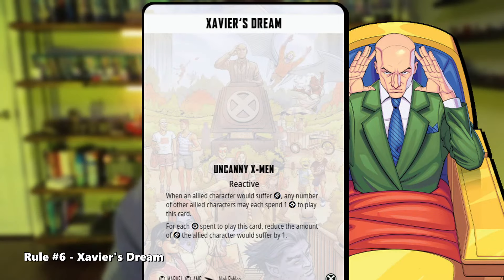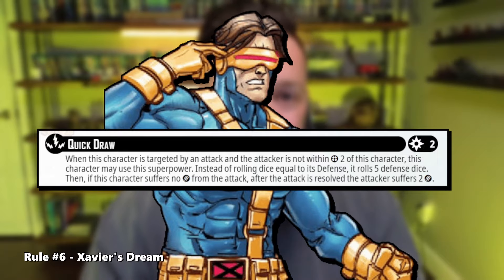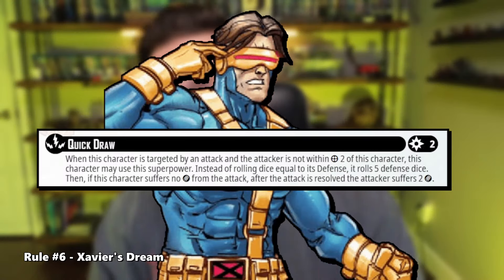Rule number six: Xavier's Dream. Let's talk about two different aspects of this card. Xavier's Dream can be used to reduce any form of damage, and it reduces the total amount of damage — not the total amount possible to receive. It can also be used to gain the benefit of a superpower like Cyclops's Quick Draw. So Cyclops can use Quick Draw with, say, two damage coming through after all the dice have been rolled, and then the Uncanny X-Men player throws down Xavier's Dream and negates that two damage. The player has then successfully met the conditions for Quick Draw, and the opponent suffers the damage sent back to the attacker for not dealing any wounds to the defender.